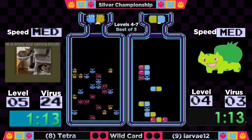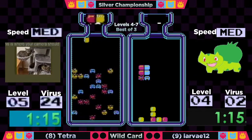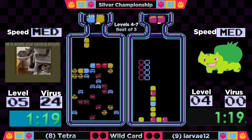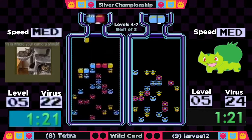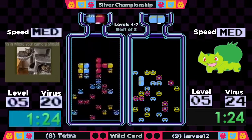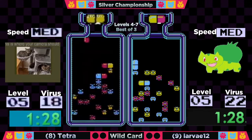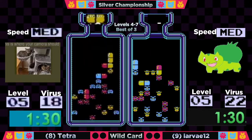Larva did a great job cleaning up the bottom of her board — it looked pretty messy. She just needs a red-blue to be out quick, and she's going to get it out at a minute 19. But Tetra's already going to work here — 24 viruses on level five, down to 18 to go.